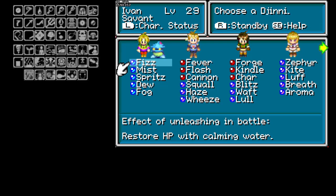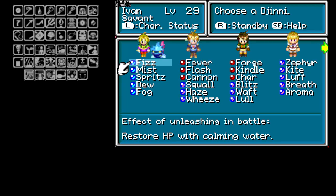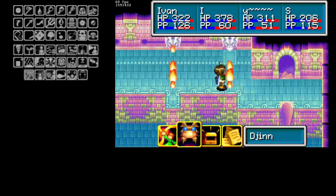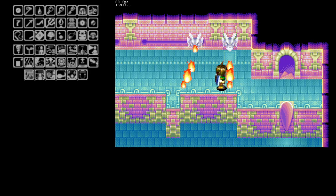Stay in this menu for around a second or longer — it doesn't really matter. You just have to stay here long enough for the flame to completely deload. Then there are multiple things to do. You can cancel out of this menu with Start or B, whatever you prefer. So cancel out of this menu and run right.